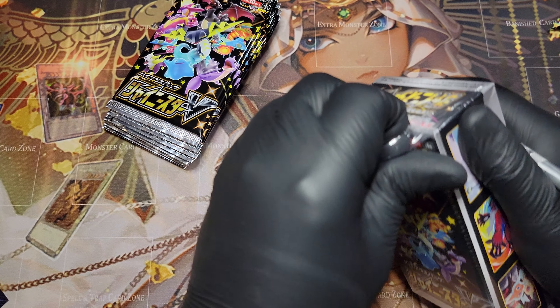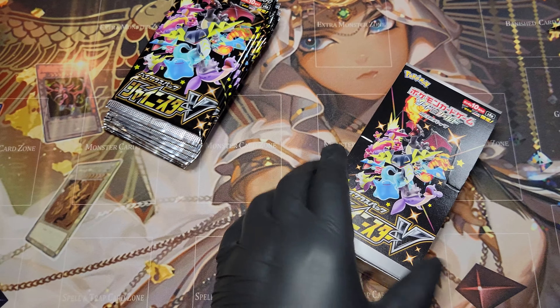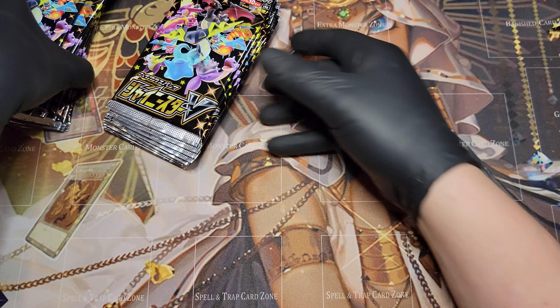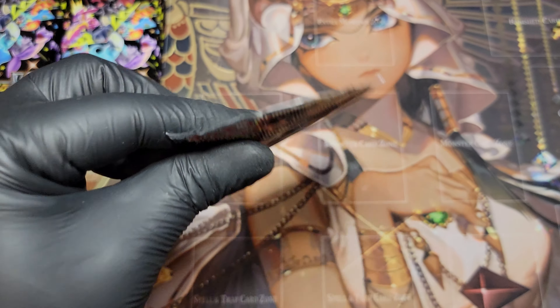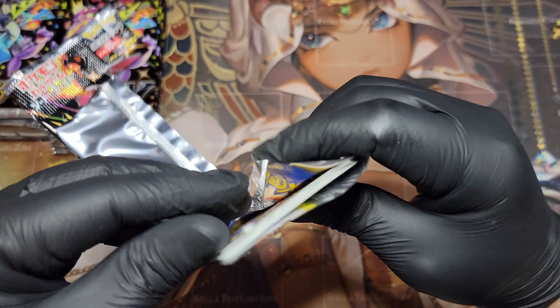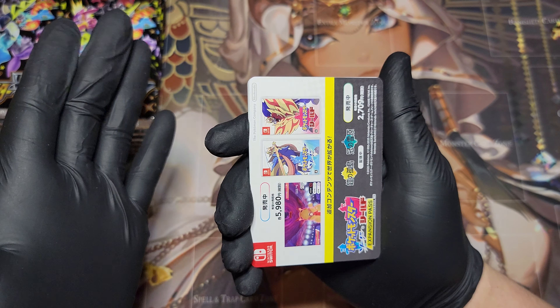You can pick these up for between $90 and $110 US. You can also pick them up sometimes cheaper from Japan, but shipping will be higher. And we are on the hunt for a full art alternate version of Marnie in her gym uniform — the price is between $300 and $400. That's our chase card, that's what we're really hunting for.